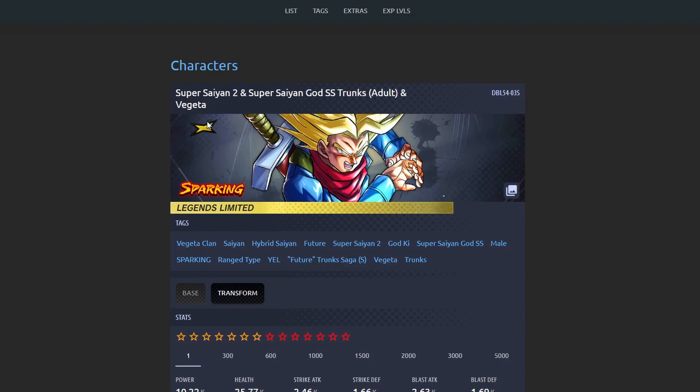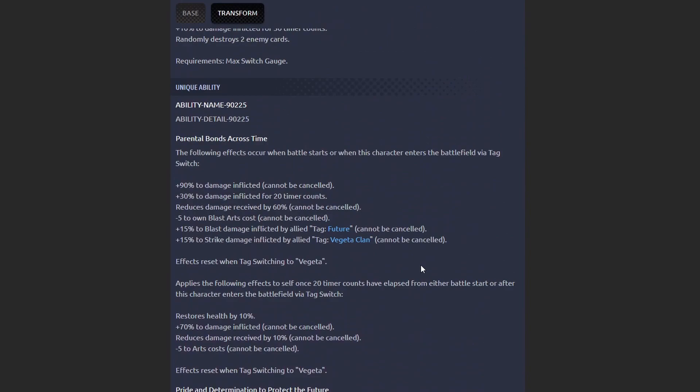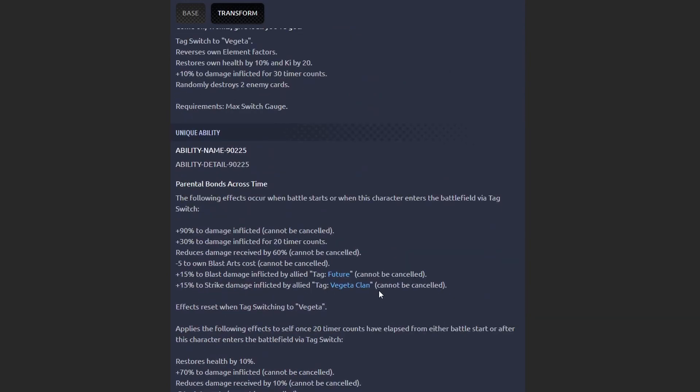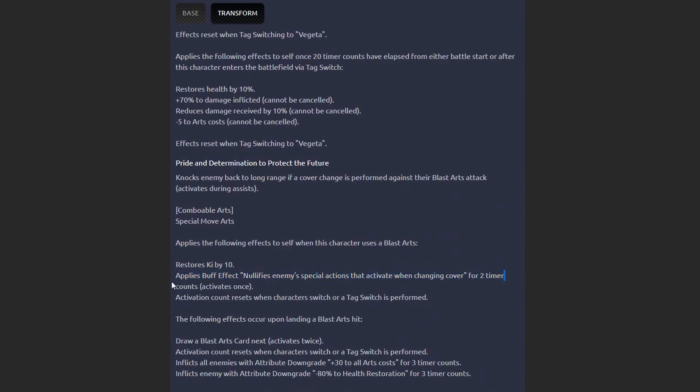A unit might look good on paper but not translate well in-game, and vice versa — certain units might not look great on paper but work even better in game. One big issue with this Trunks is that their key restoration is very slow — when you switch out you only gain 20 ki, which is very little. Their ki restore is not high either; whenever I'm charging with this unit they barely gain any ki, which really restricts their combo potential.